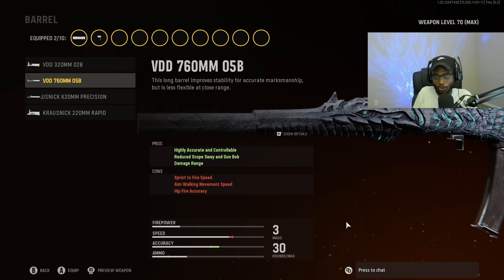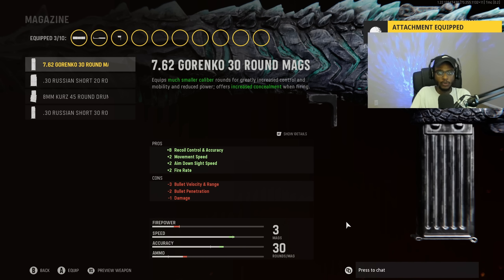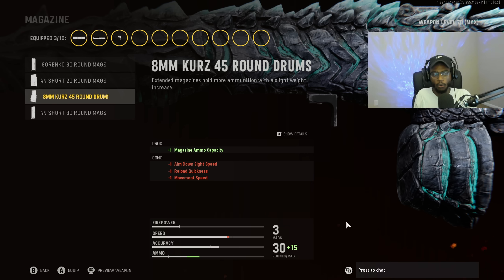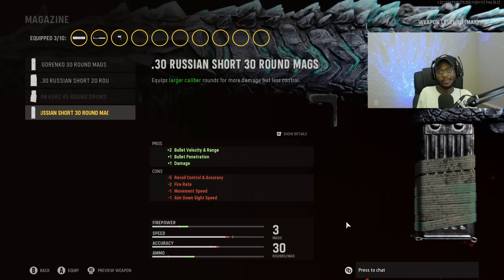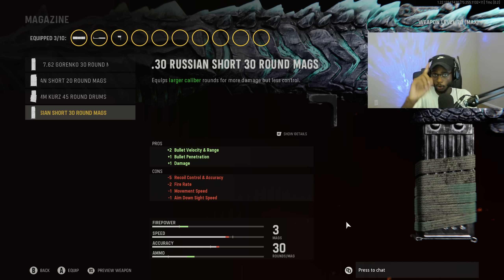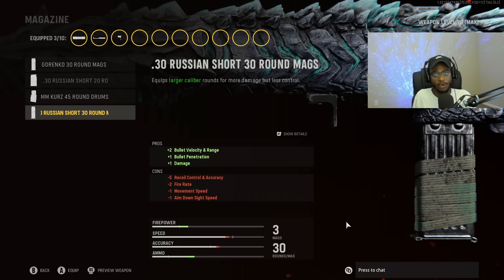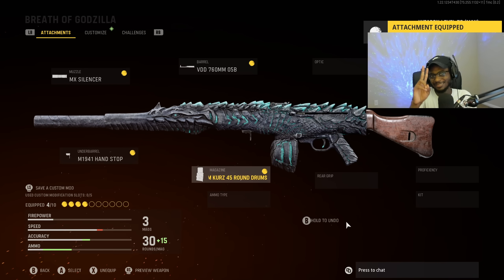This is going to be a mandatory attachment under the barrel category. For the magazine, you have two choices: you can either put on the 45-round drums or run the Russian Short rounds. Both are great options if you want a point-and-shoot solution, because no recoil is the best recoil here in Vanguard. The 45-round drums is the cleanest option, but the 30-round magazine bumps up damage for a faster time to kill with very slight recoil.